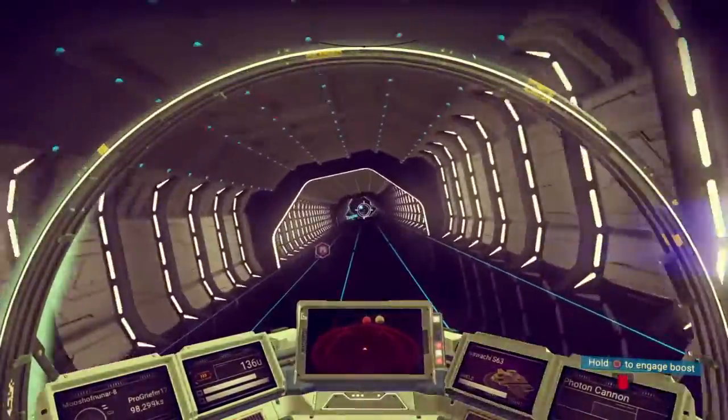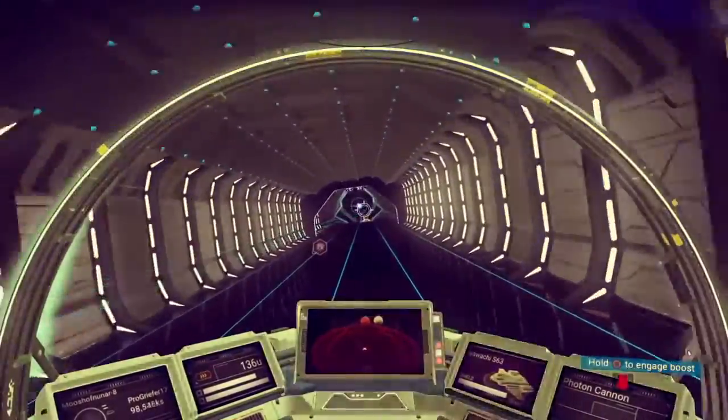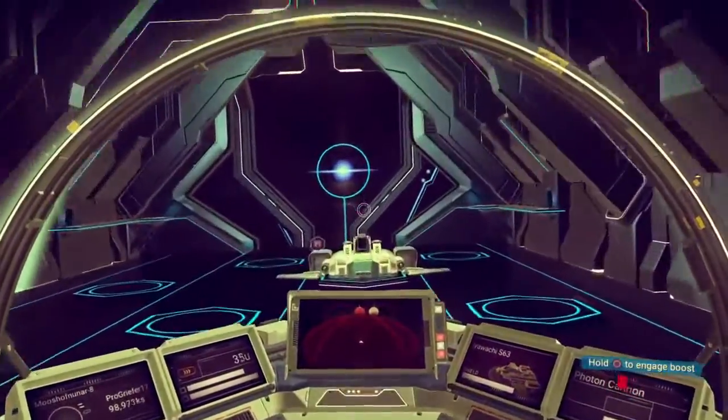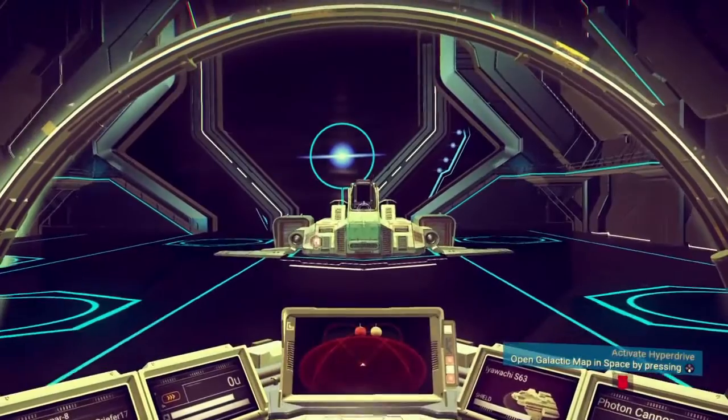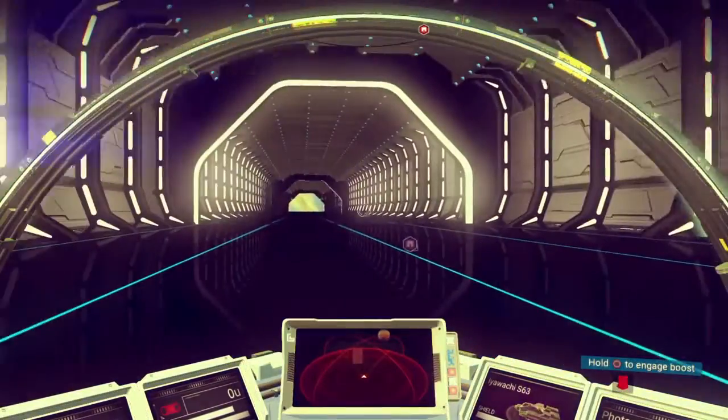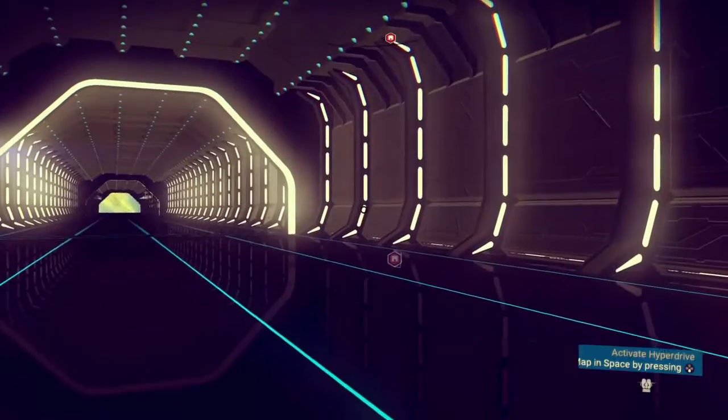First thing, you want to go to a place that has a life form that will give you the selections of, like, isotopes or recharge your shield, and teach you a new word. Preferably, I like to go to the space station, but you can also go to a trading post, because there's sometimes a life form there.